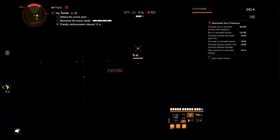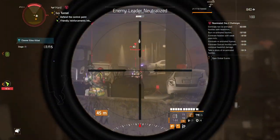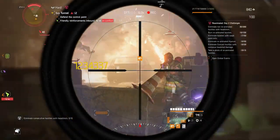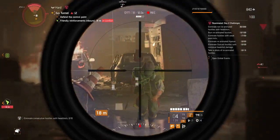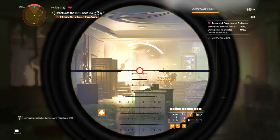The third challenge is eliminate hostiles with weak point kills. My recommendation is to do a Cleaner control point, because basically every Cleaner has a weak point, so you can get it faster. It's only 50 of them, so it's not gonna be a big problem. Just do a normal hard control point and you'll easily be able to do this.